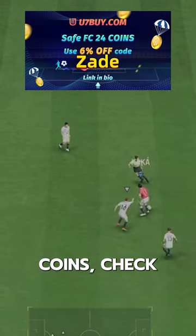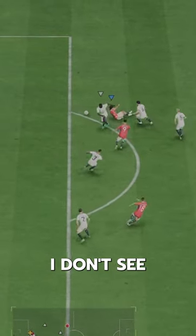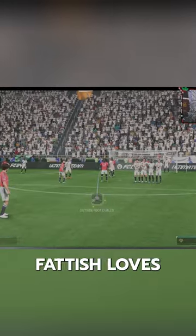If you need FC24 coins, check U7 by CodeZade for 6% off. He's so good in game, too. I'm surprised I don't see more people using him. I can see why Faddish loves this man.